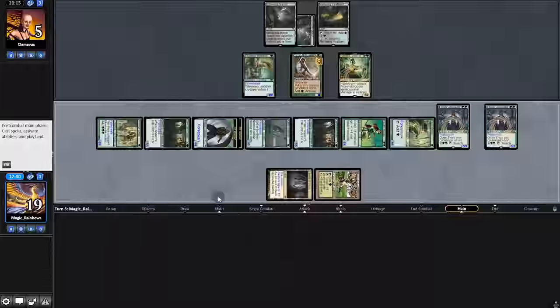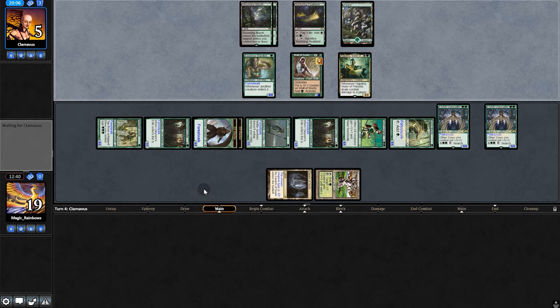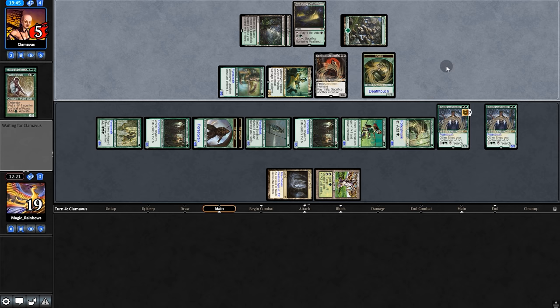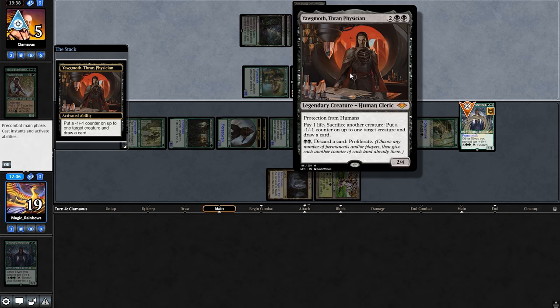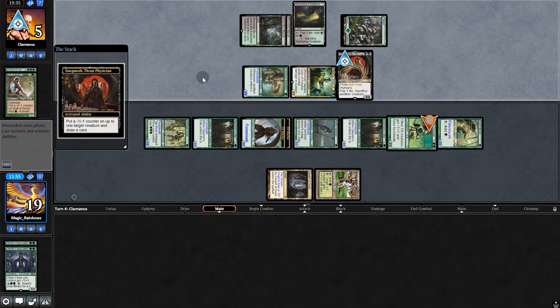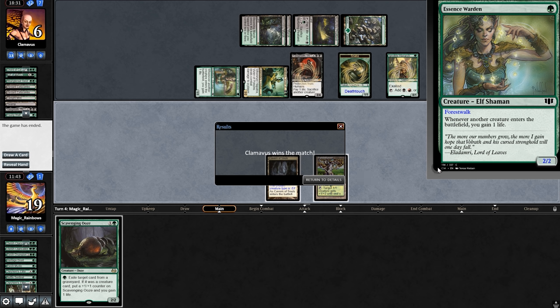What is happening? Either they straight up lose, or they straight up win. Chord of Calling for Yawgmoth — they go Infinite. Wait a minute — because life gain happens when a creature enters, they lose their own life from the ability, but the life gain offsets that. Well, this was unexpected. Where'd all of our creatures go? Yep, they have us. What a shocking turn of events.